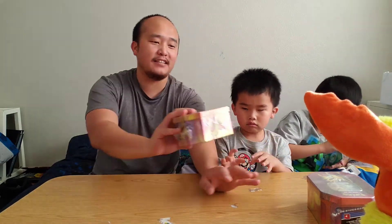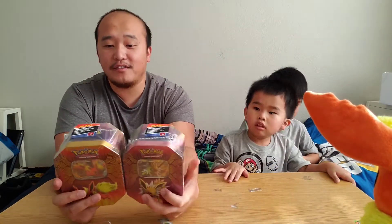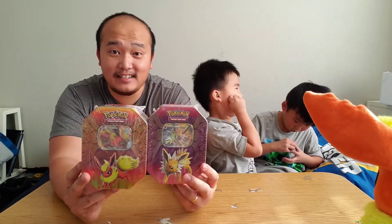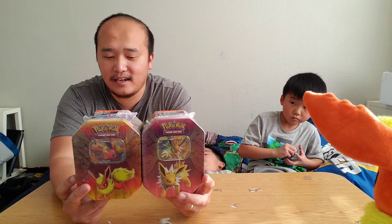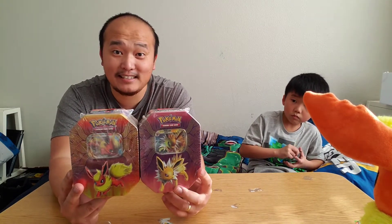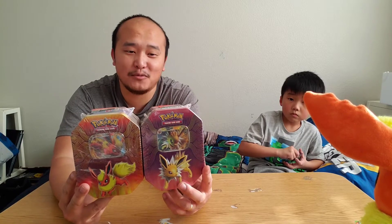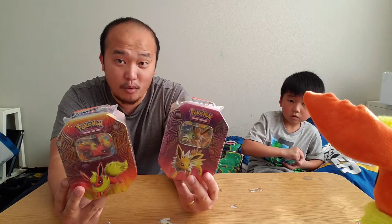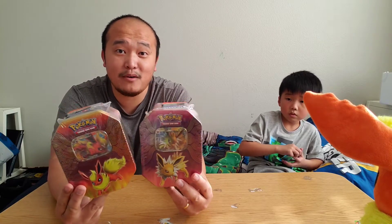Alright guys, we are back again with another video. We just did the other video, but they wanted to open up these additional tins. So what we were able to find this morning at Walmart are these Flareon and Eevee tins. When I looked at YouTube videos, they have four packs, and they have tag team packs inside of them — a set that we actually really like. We're missing the Vaporeon, but we're still pretty excited about this set.